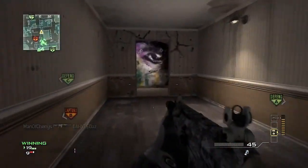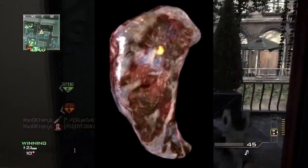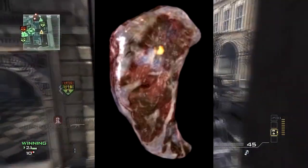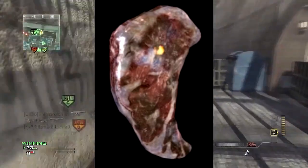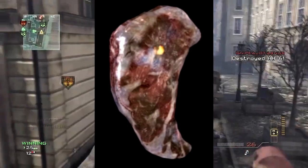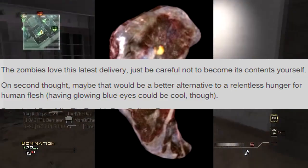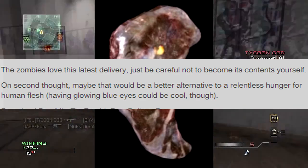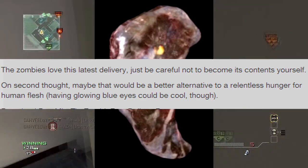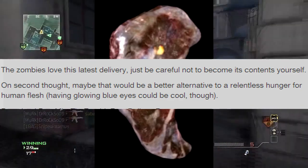Before we get to the actual gameplay of zombies, there's this image of meat on the Call of Duty website — I'll put a link in the description, as well as the video that was on Spike last night. On the website it said: 'The zombies love this latest delivery. Just be careful not to become its contents yourself. On second thought, maybe that would be a better alternative to their relentless hunger for human flesh. Having glowing eyes would be cool though.'